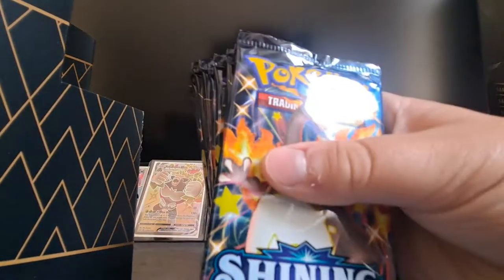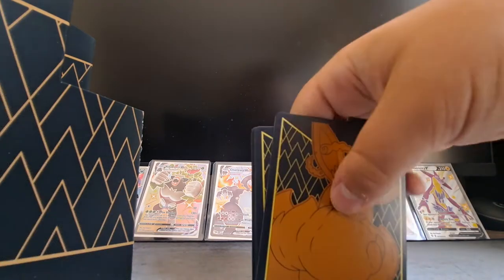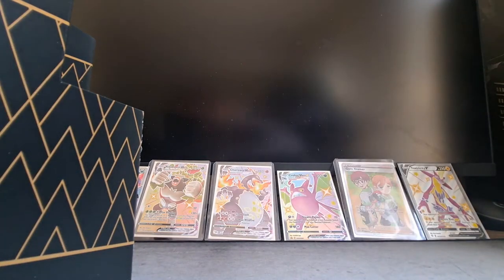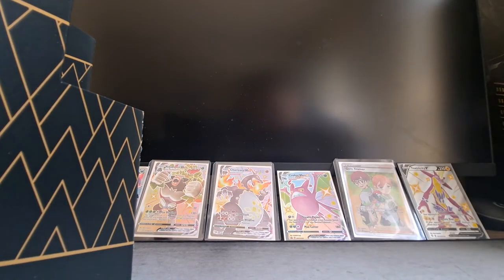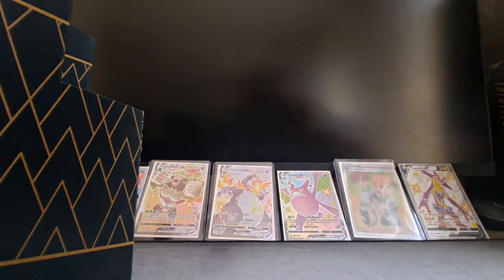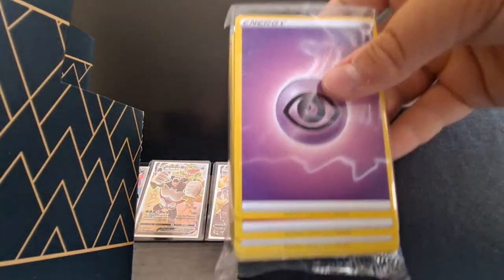Trading card game rolls. There's our five — two, three, four, five. Ten packs right there. Put the box to the side. Dex dividers or whatever. Eevee promo. Code card.